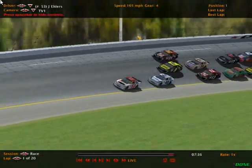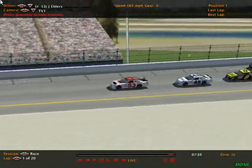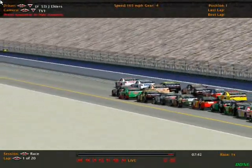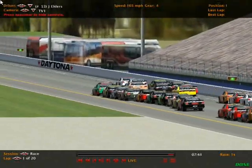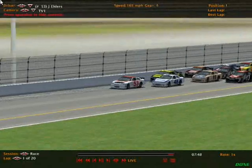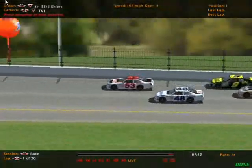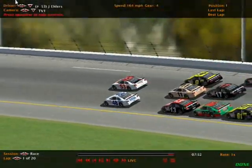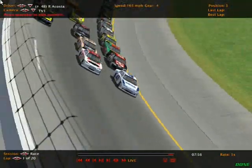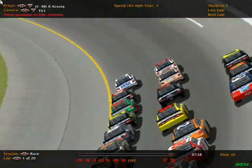In that Dollar General Dodge, number 9, Brian Fleener coming up that inside line, bringing along Bob Burgess. But it still is Jeff Ehlers out in front. They are nose to tail heading down the back stretch, pushing and shoving. Here comes Ryan Acosta down to the inside in that number 48 Sega Ford Fusion. He's going to try and take that inside line. Look at these guys back there, all lined up like a freight train. Two and three wide back there.